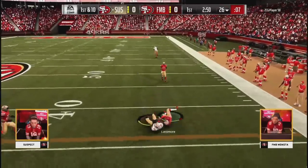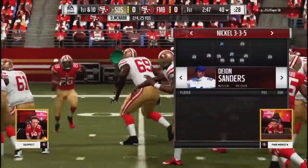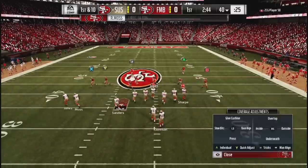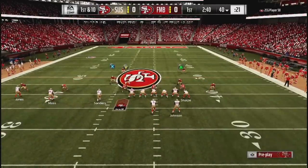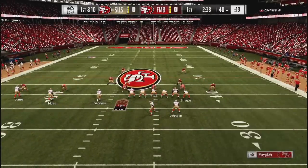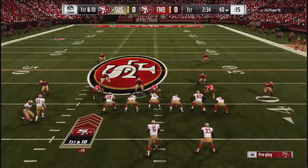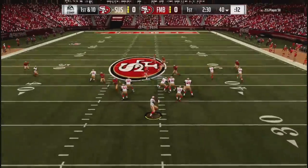He keeps rolling that same route — this time Moss is able to hang on, and that will move the chains out to the 40. Hung on to it that time, but pay attention to that route because Lattimore was about a half a second from it. Let's see if he goes back to that, or does he get a little scared? He's gone to the well three times in a row — two drops and one near pick.